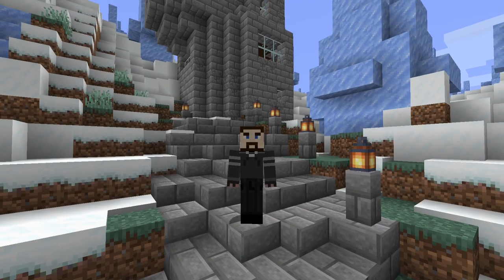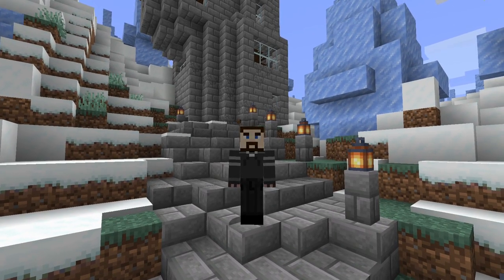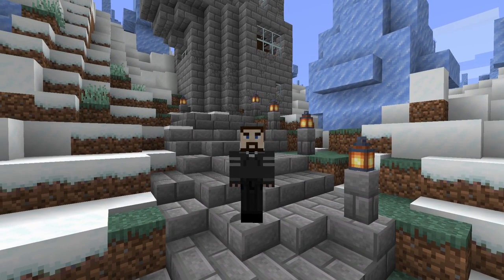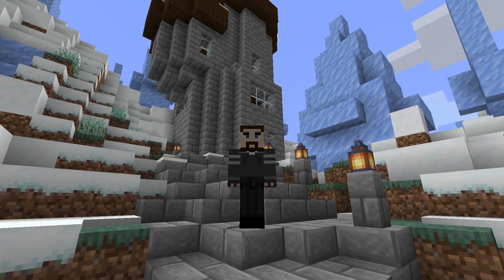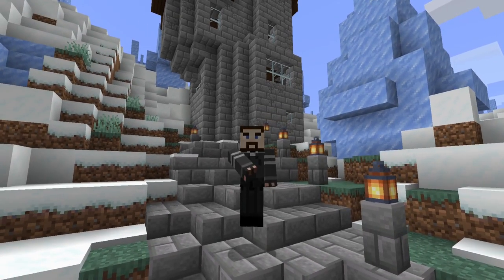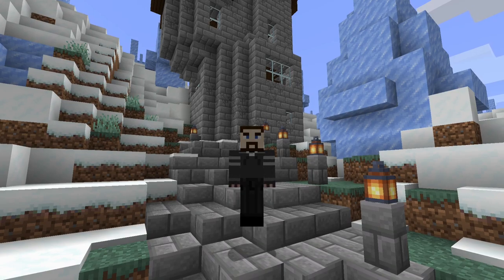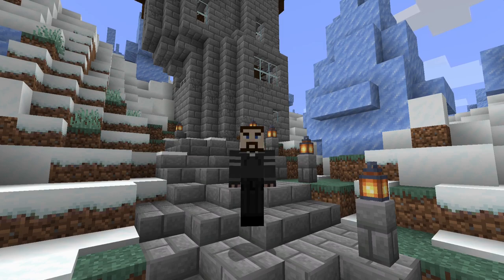Recently, my kids and I have been exploring a tundra and the ice spikes next to it. While we have our little outpost here by the portal, I thought it would be fun to try adding a tower in among the ice spikes. At first, I was going to just put in a plain old door, but then I thought I bet I could spruce this up with a little redstone. So I added a piston door that opens diagonally in the corner of the tower.